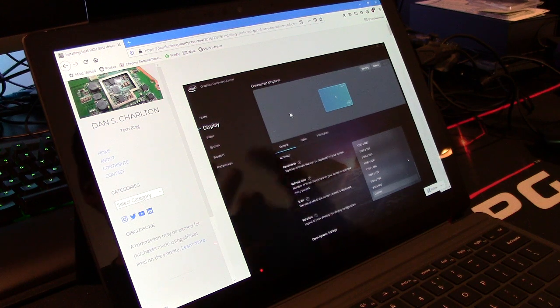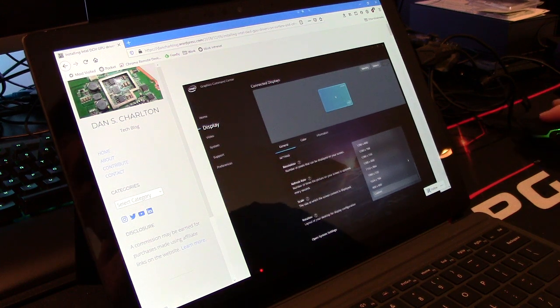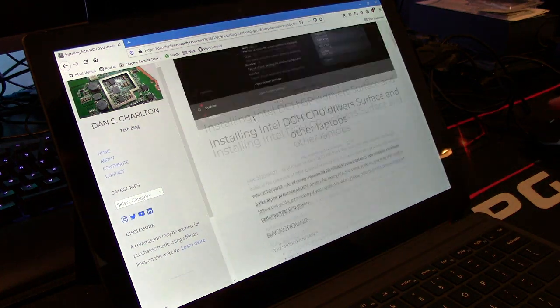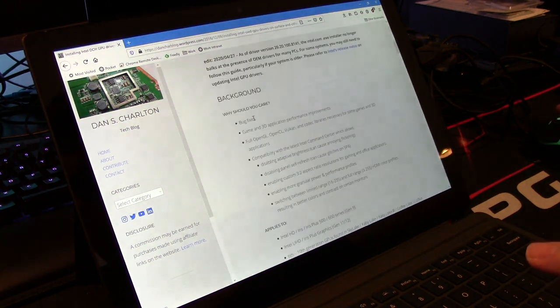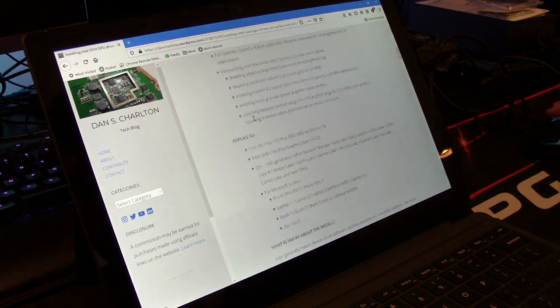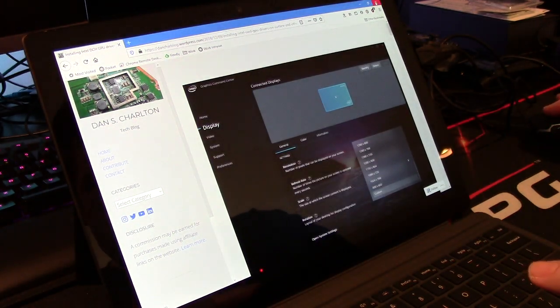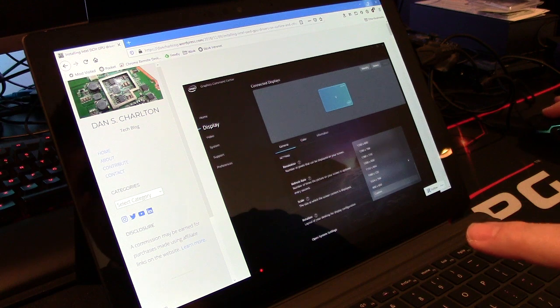This is the i5 model, so it's fanless. Is it great? Not by default. The first thing I noticed was I couldn't get it to run higher than 20-25 frames — it was 15 fps most of the time. I followed a guide by Dan S. Charlton on how to install the latest Intel gaming drivers for the integrated graphics in their new command center app on my Surface. I'll link that in the video description.